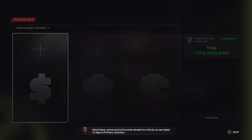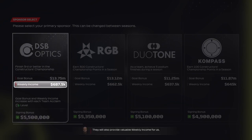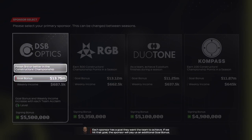Now, some kind of income stream is critical, so we need to sign a primary sponsor. Our primary sponsor will pay a sign-in bonus to the team up front — this is vital to cover the early investments we need to make. They'll also provide valuable weekly income for us. Each sponsor has a goal they want the team to achieve. If we hit that goal, the sponsor will pay us an additional goal bonus.